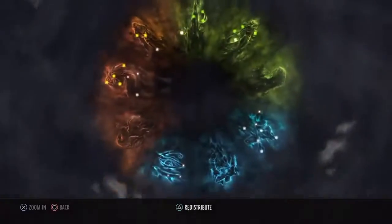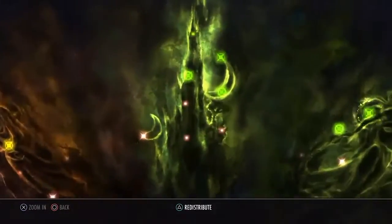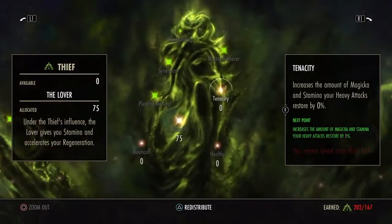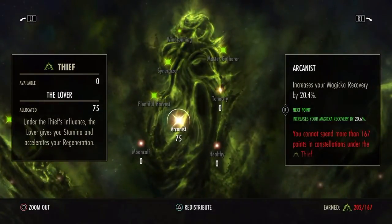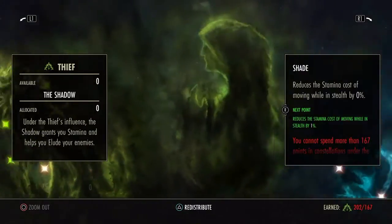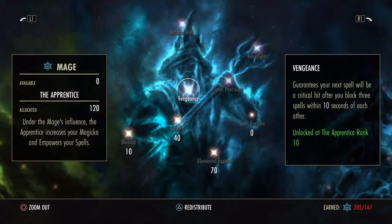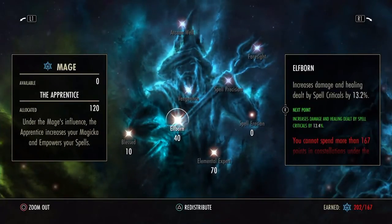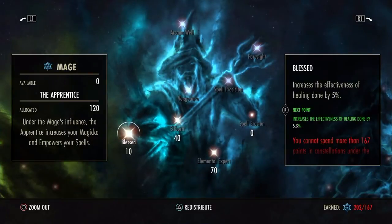Let's get into Champion Points. Let's start in the Green Tower — I go 92 into Reduce the Cost of Magicka spells. I go 75 into Magicka Recovery. In the Blue tree it gets a little weird: we go 70 into Elemental Expert, 40 into Elfborn, 10 into Blessed.